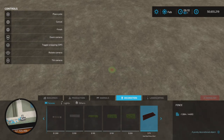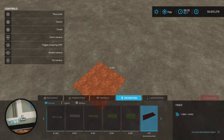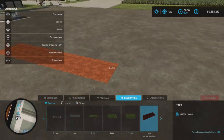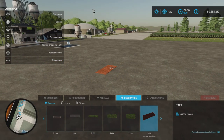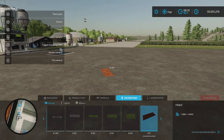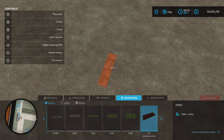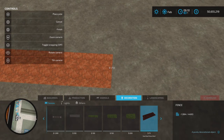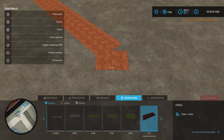You get an icon on the ground that shows you where you start. If you press your X button, you can move on and place it down like a fence. It's 75 per meter, so it's quite pricey. If you want a sizable area it adds up. You can click it and it will link sections together.